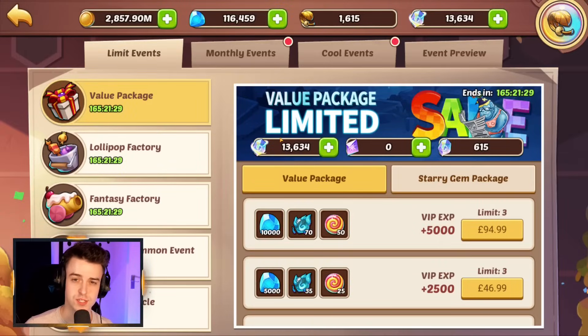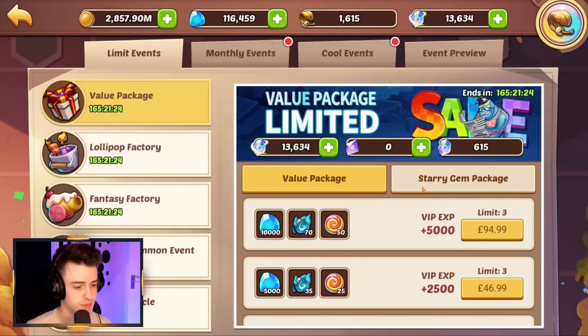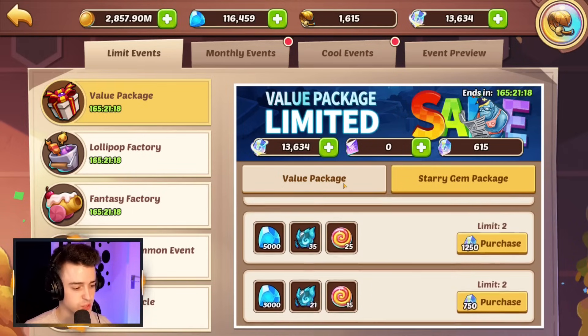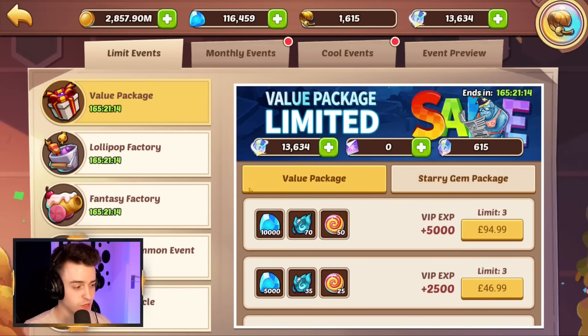If we take a look at the value packages for this week, these are giving you gems, profit orbs, and more sweet lollipops, which allow you to make more progress in the Fantasy Factory. Typically this stuff isn't worth it unless you need a tiny top-up with Contract Story Gems to unlock another floor, but most people won't be going for this at all this week.